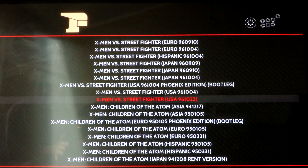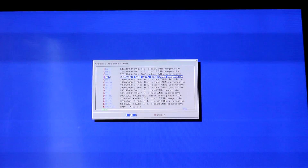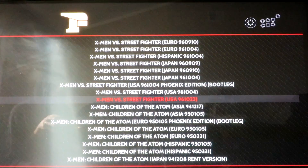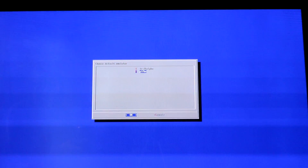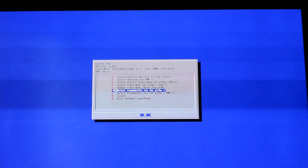For some games, even if you switch the video mode from 148 to 74 megahertz, it's still not going to work. This X-Men vs Street Fighter game actually prefers a different emulator. So for this game you need to change the video mode to 74 megahertz, and you also want to change the emulator to the pifba.